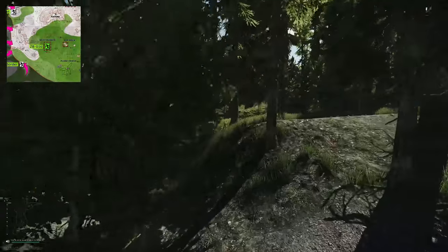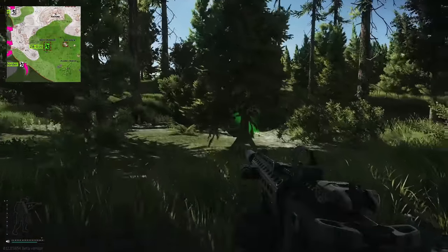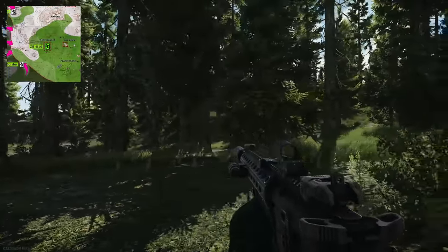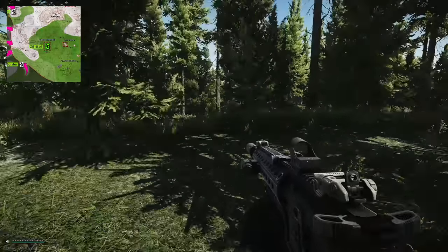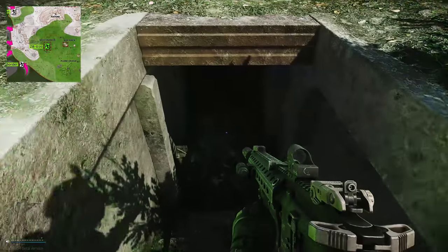Whilst you head east inland, you should hopefully see, if the extract is up, some green smoke — as you can see over here to the right-hand side. The green smoke is kind of surrounded by a hill going all around the outside. If it is up you'll see the green smoke; if the green smoke isn't here then it isn't up.